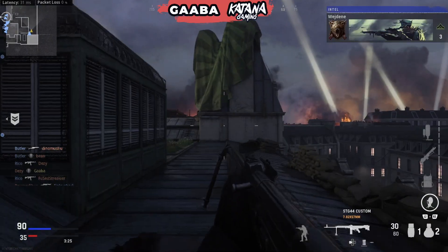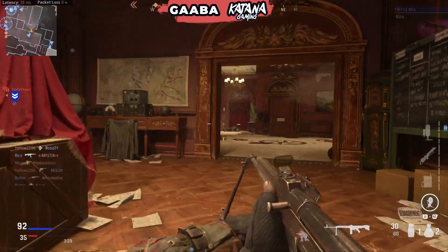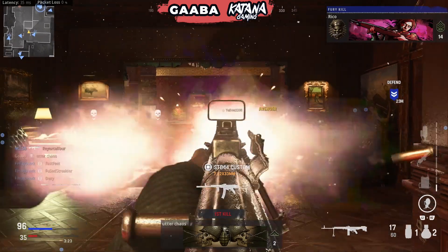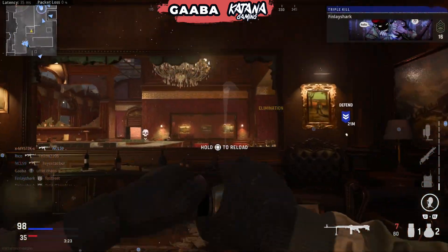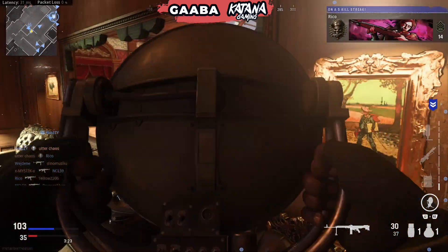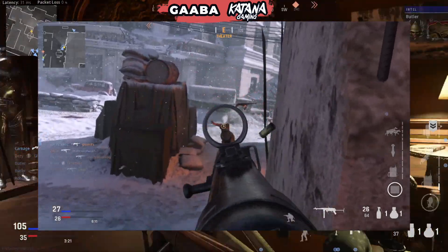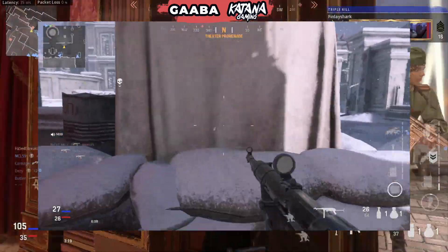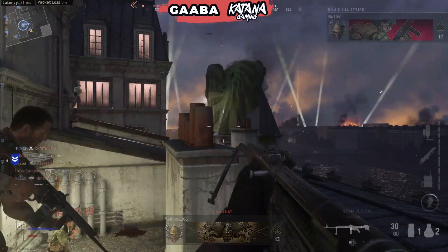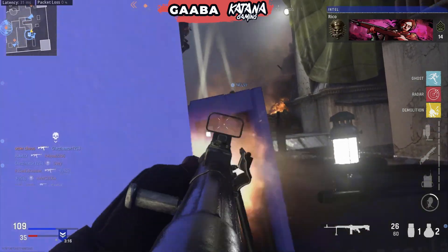When it comes to domination, the map design really contributes to how it plays. There are a lot of three-lane designs so far — in the background we have Hotel Royale, based around three lanes down the middle and around the sides. That's been a staple for Call of Duty and I'm happy to see more three-lane designs coming back. The exception is the Red Star map, the snowy one — not a big fan of that. It's a bit too open and they need to address those open areas.